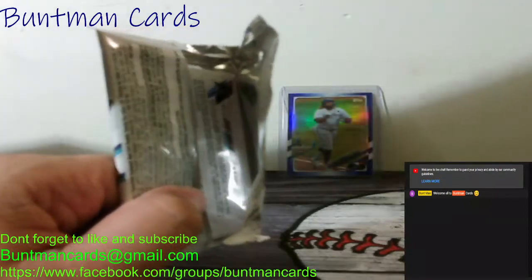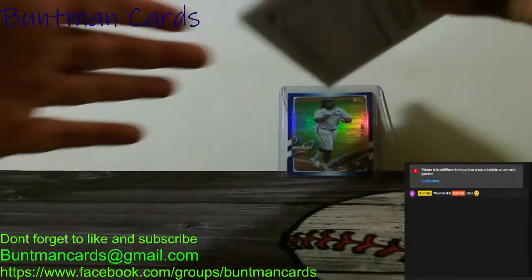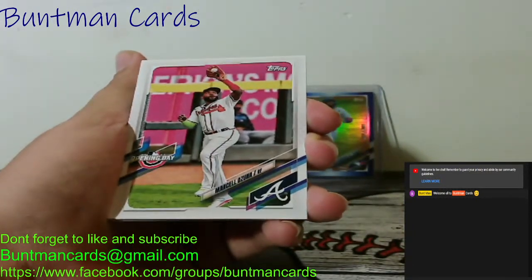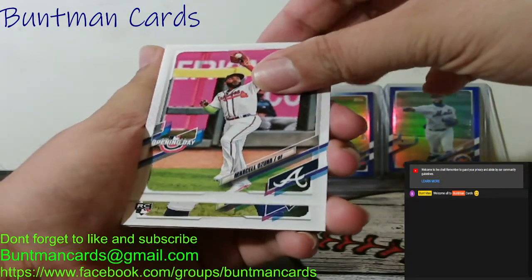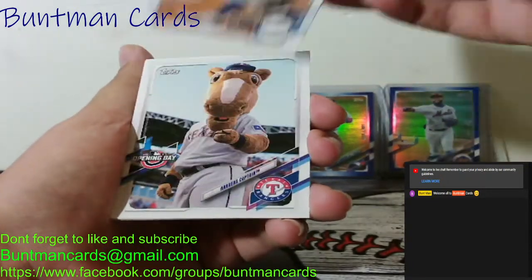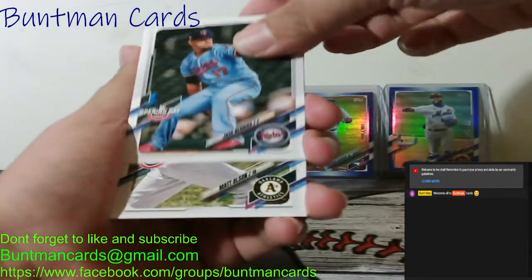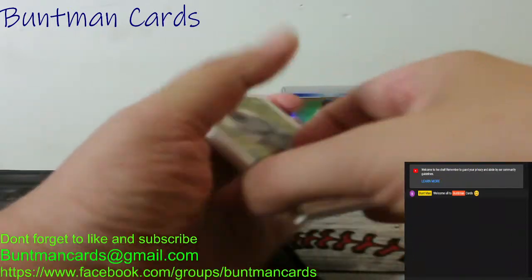Top loader, please. Last pack — I hope everybody's enjoyed watching. I know Opening Day is not super hot fire for a lot of people, but when you're just having fun and can't seem to find anything on the shelf, it's still something to open. We got Marcel Ozuna, a Santiago Espinal Rookie, Max Muncy, the Texas Rangers Captain mascot, Jose Berrios, Matt Olson, and Jesus Aguilar. Not bad, not bad.